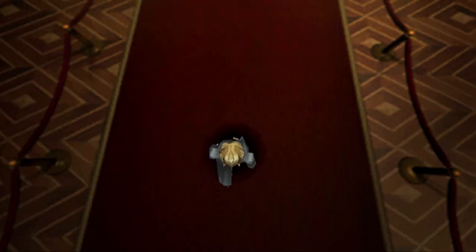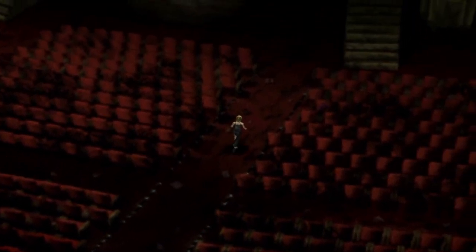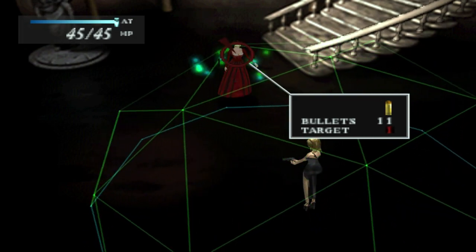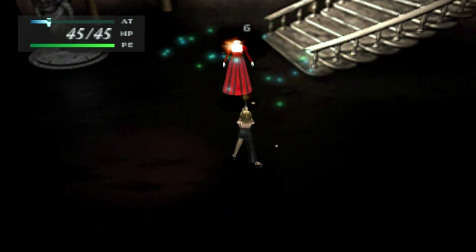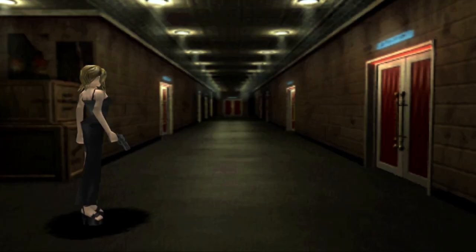Parasite Eve is an action-styled role-playing game developed and published by Square Soft for the PlayStation console, released in 1998, featuring a unique blend of survival horror and RPG-style elements as well as a captivating storyline with engaging gameplay. With its unique elements, it would be classed as a J-horror style game that was popular in Japanese titles on the PlayStation. The game is based on the novel of the same name written by Hideaki Senna. The game follows the story of Aya Brea, a rookie NYPD officer who discovers she has special powers and must use them to stop a mysterious woman named Eve from unleashing a deadly virus in New York City.